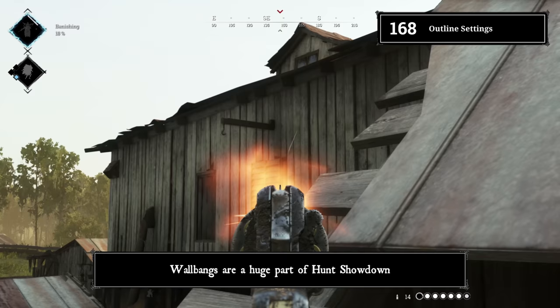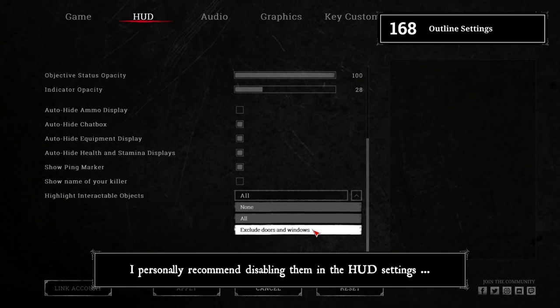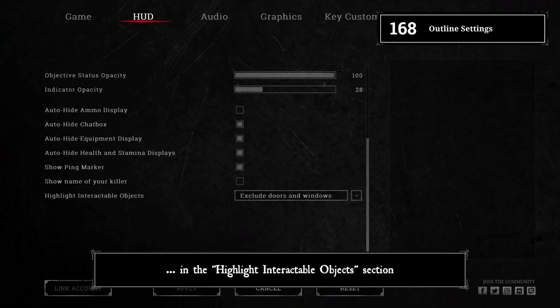Tip 168: Get rid of outlines for better crack shots. Wall banks and shooting through cracks are a huge part of Hunt Showdown. However, pulsating outlines can make it quite hard. I personally recommend disabling them in the HUD settings by switching to 'Exclude Doors and Windows' in the Highlight Interactable Objects section.